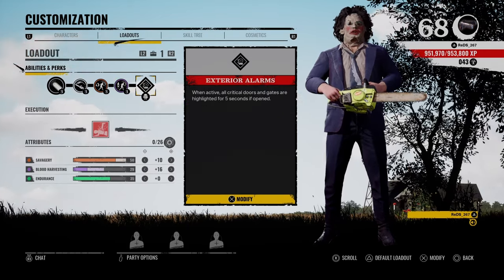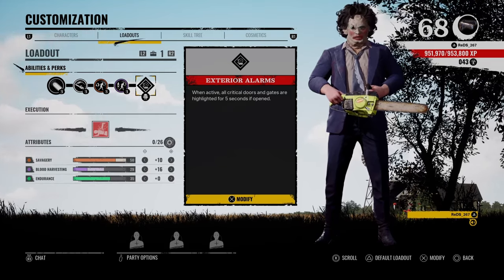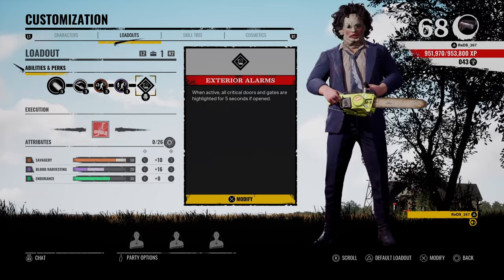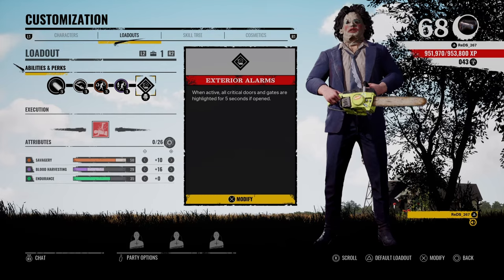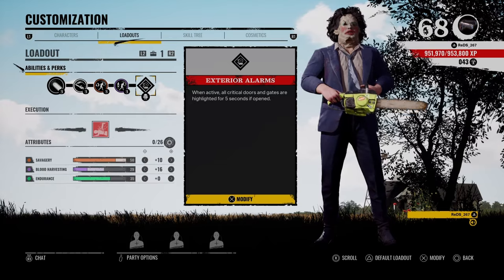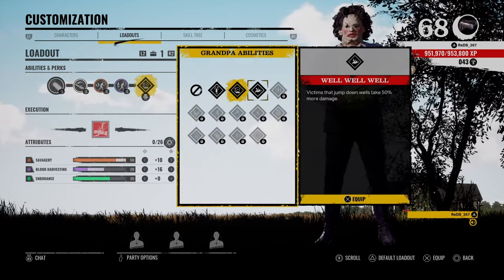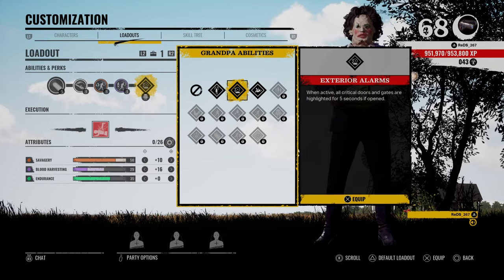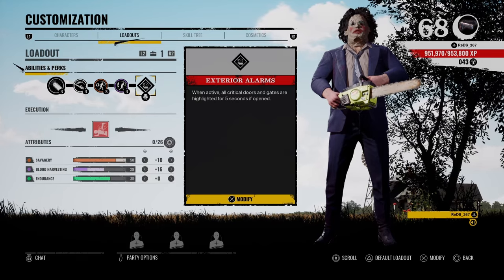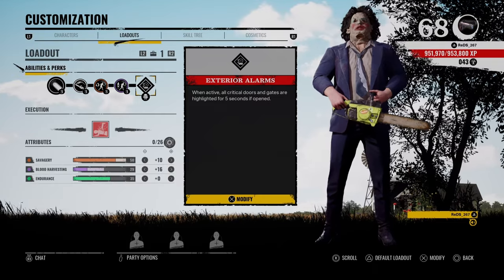And then, Exterior Alarms. To me, this is not only the best Grandpa perk, but one of the best perks in the game. And the fact that you can get Exterior Alarms on Bubba is actually very good. A lot of people don't use this perk. If this was the only Grandpa perk, I would be fine with that. The other Grandpa perks going up this way are not that good. Exterior Alarms — I just leave it on. Even if I see someone else with Exterior Alarms, I won't switch it out because I'd rather have his perk active before anything else.